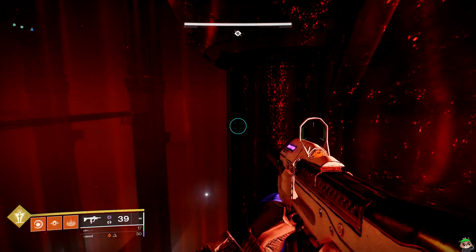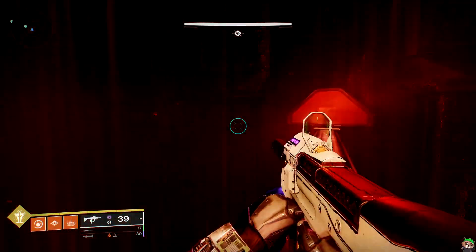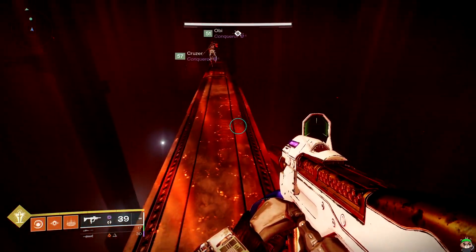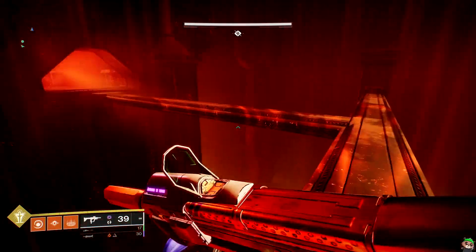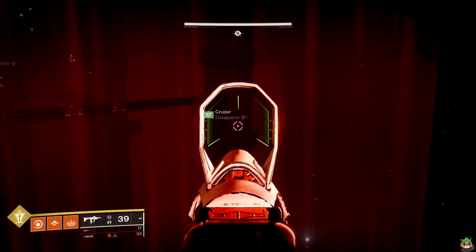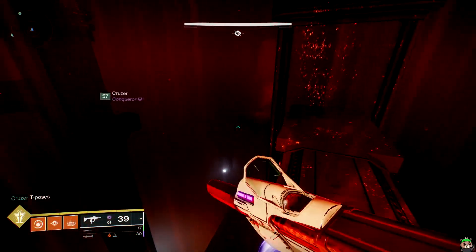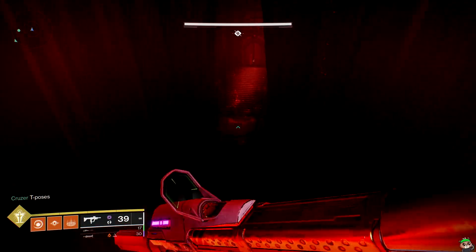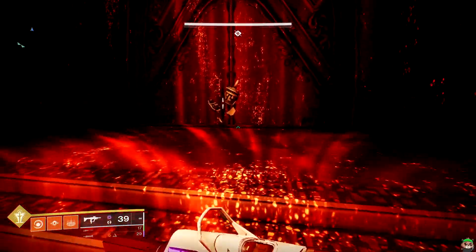This next one is also in the cube room, just on the upper level. You'd have to take two teleports to get here. When you're on these beams, you would spawn here after the teleport, be looking over there, so go to your right, and it should be right here. This would be number 11. Now there's only one left.